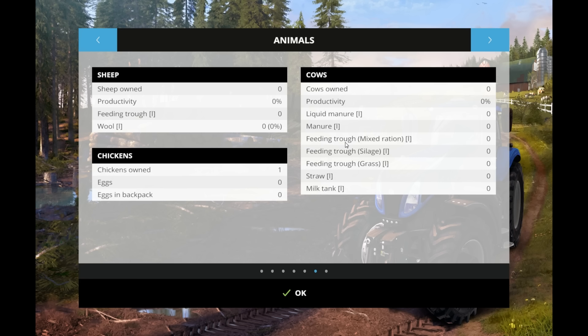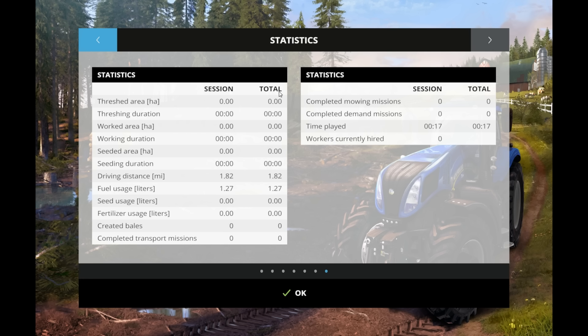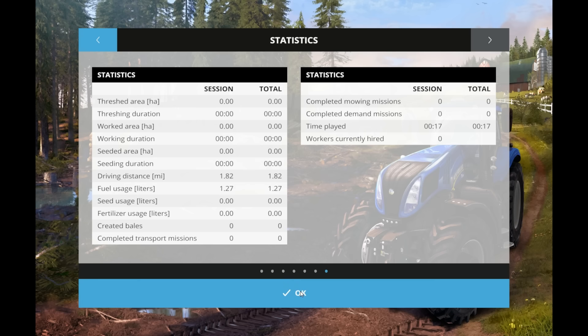Next is your sheep, chickens, and cows — how many you own, how much feed there is, how much wool is ready to be harvested, and how many eggs you've picked up or are waiting to be picked up. That's how you interact with your animals. And there are statistics in general — how long we've played, how many miles we've driven, how many acres we've worked. Lots of good information here.